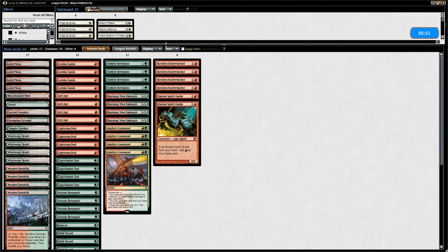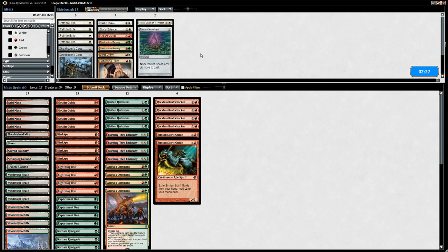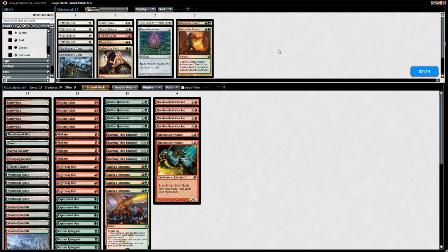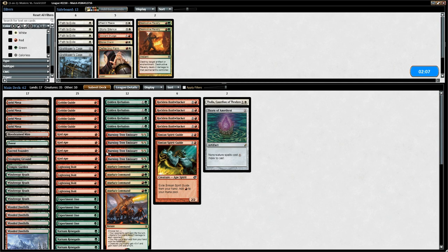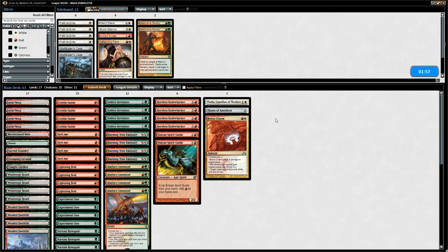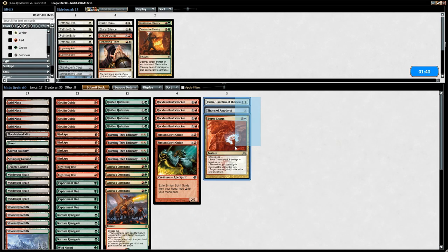We won't sideboard too heavily just in case we side in the wrong cards. For some sort of ramp Amulet deck, Thalia and Thorn of Amethyst could be okay. If we want to deal with the Amulet itself we could bring in Destructive Revelries, but that's a bit too reactive — we still want to be the aggressor. We're only considering Thalia and Thorn. We'll shave a couple Bolts since we don't want too many against a ramp deck, and cut Rancor. The curve is a little high with lots of two-drops, but being on the draw gives us an extra draw.